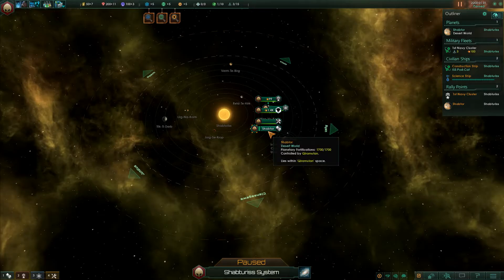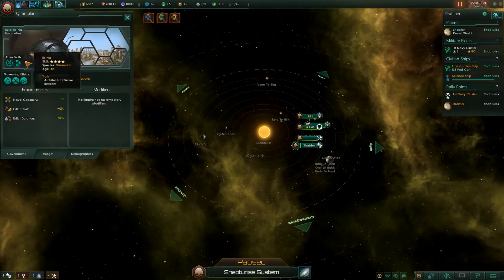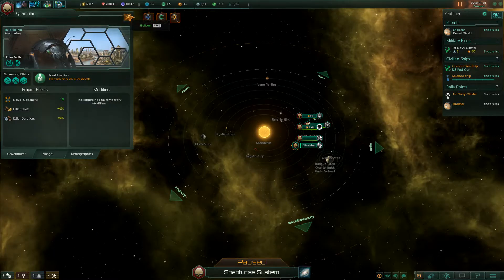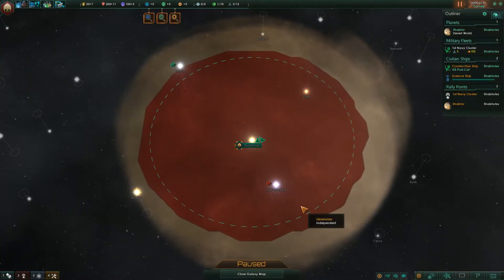I am some sort of bug people. Let's look at my stats. I am a collectivist, which I did because I want the suppression cost and the food consumption. A militarist because I want the war happiness damage — I don't care about the rivalry gain. And I did materialist for the research bonus. The building cost minus is nice, but not really my thing.